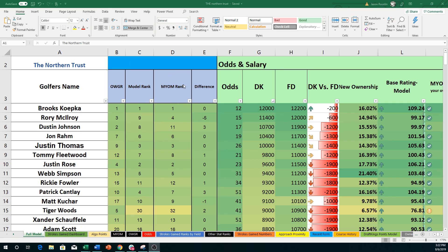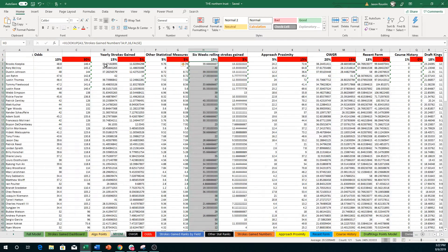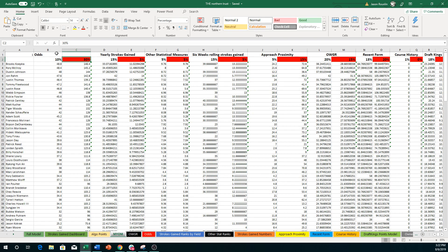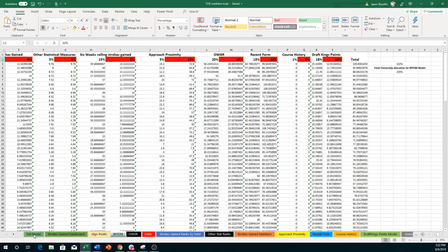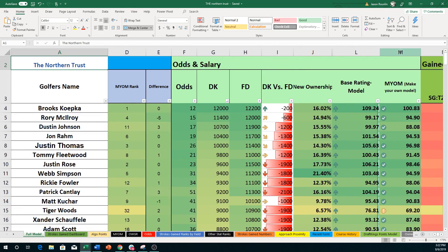We've got the players and the rank. If this is your first time watching a video, MYOM stands for Make Your Own Model Rank. This is the page where you can now make your own model. What you're going to do is change the weighting — the number you see in the red — to the corresponding number you'd like for whatever category is below. This one is odds, next one yearly strokes gained, and so on. When you change the weightings, you're going to get a different rank, and that rank will be in the MYOM rank column.